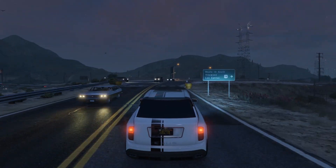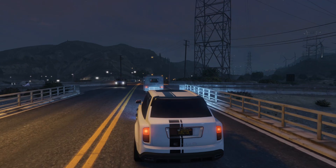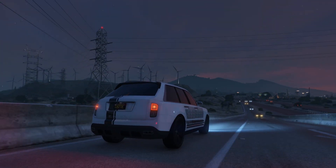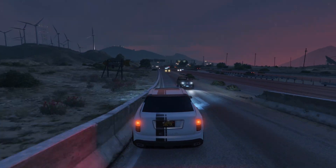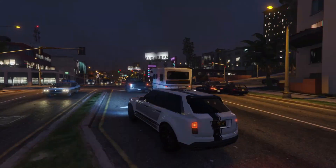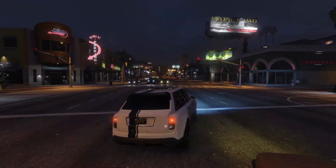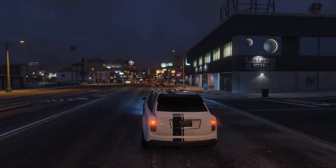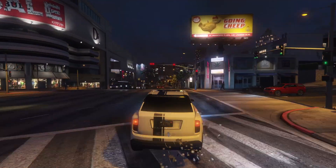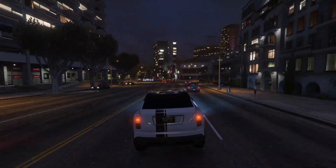It may be slower on paper than the Bravado Greenwood, but in terms of handling, acceleration, and just general overall performance, the Jubilee comes out on top. It has room for three other players excluding the driver, and like every other car on this list, it has access to Imani Tech upgrades. Just like the Greenwood, it takes 12 homing rockets to completely destroy this thing, so it really is the perfect SUV.